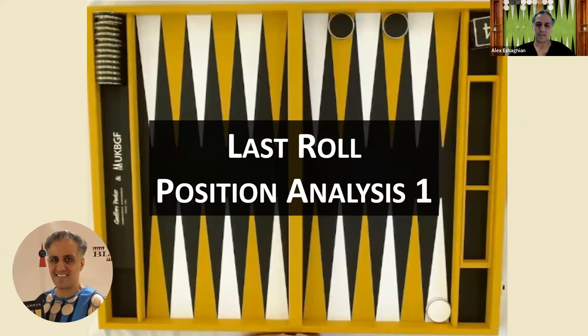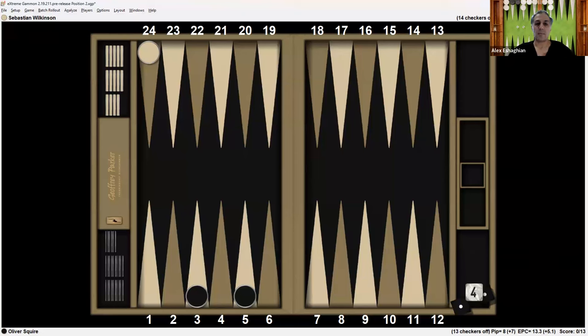This is a position analysis from a match between Oliver Squire and Sebastian Wilkinson. These are two of the best players in the world and they're both out of the UK. This is a match from the London Open 2023 in the second round of the Masters event. It's a 13-point match. Oliver is playing the black checkers at the bottom, Sebastian the white checkers at the top. Oliver has zero points, Sebastian has four, so Sebastian is leading 4-0.